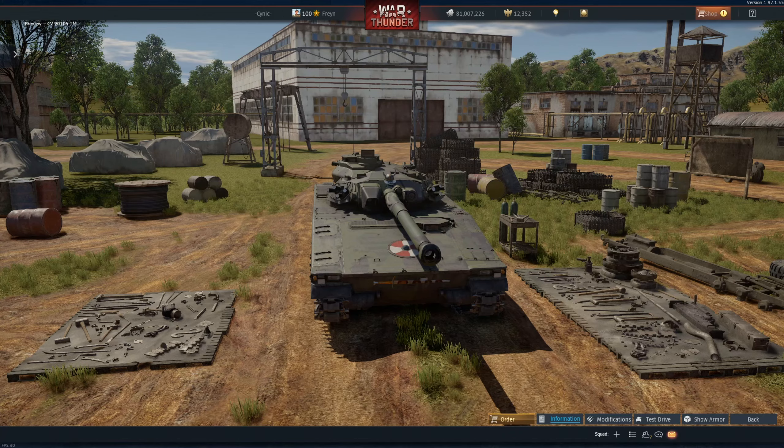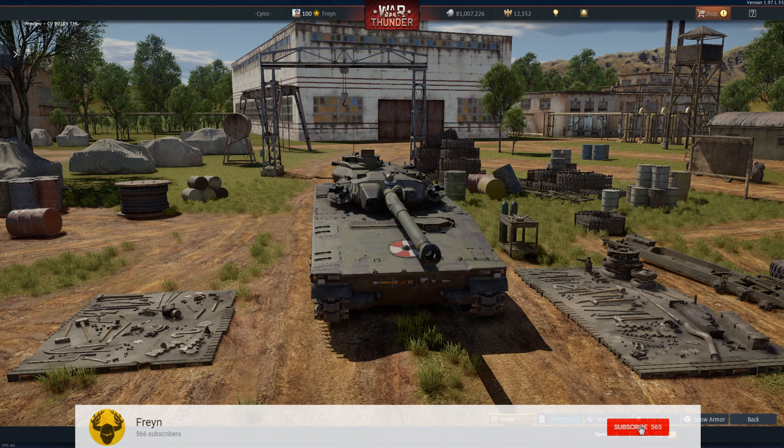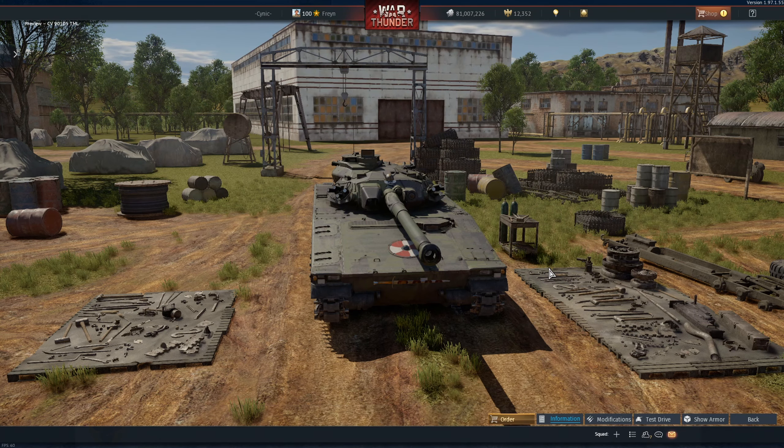My name is Freyne and today I'm checking out the CV90-105. This is the new Swedish tier 6 premium that came in patch 1.97. I really like the tank, it's very nimble, it's got a really nice gun, but it gets let down by hull break — because as you'll know if you've played recently, some days hull break will allow you to take endless shots without lasting effect, and others a nearby splash from artillery will send you back to the hangar.